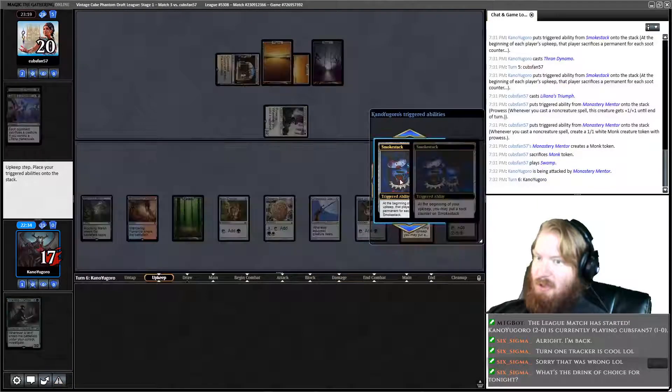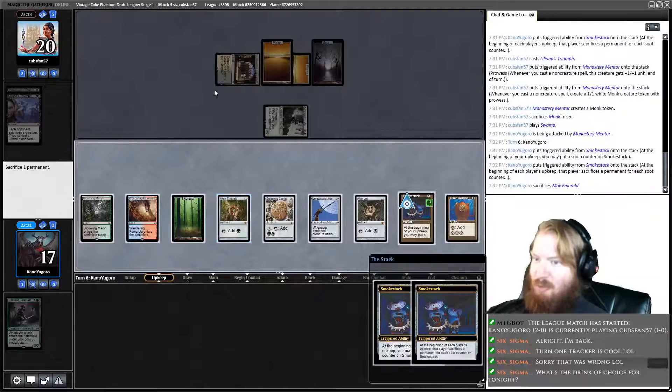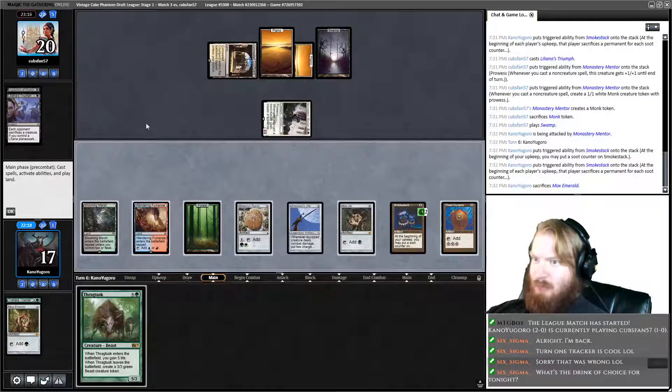Opponent makes a token, they sac the token, play a Swamp, pass the turn, attack for three. Come on, Hangerback! I'm going to sac Mox Emerald and then tick up Smokestack to two.